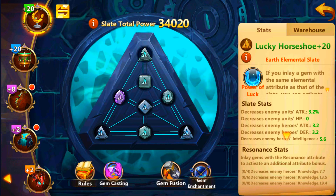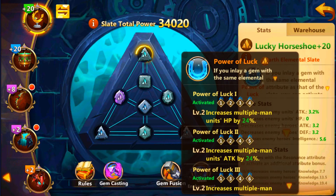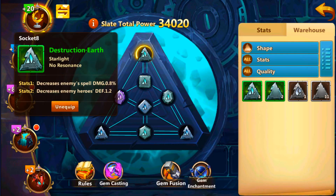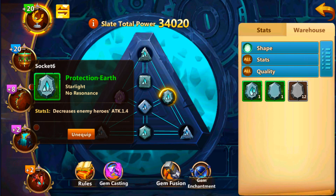Now once you obtain the stones, you come here and it's important to see which stones are required in order to unlock the specific abilities that the artifact gives. In this particular case it is called the Power of Luck.